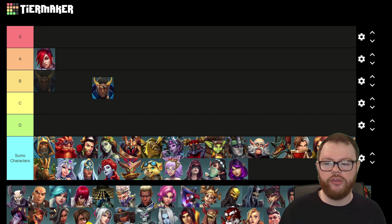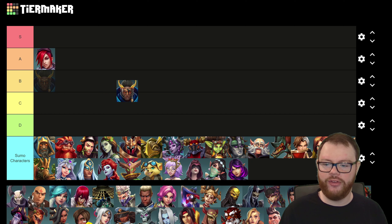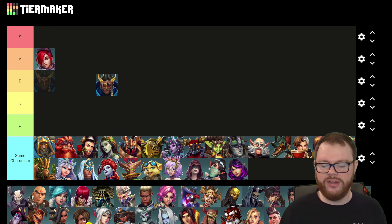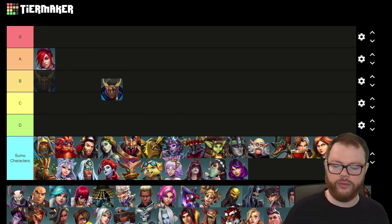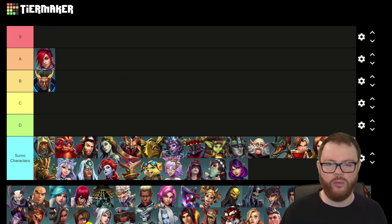Next we have Azan, who has really good survivability and pretty decent damage. He doesn't necessarily have much hard CC apart from his movement ability, which can be very janky — sometimes the stun just doesn't work. And his ultimate is not that good in sumos; it's a burst of damage, but you don't really need the mobility. He's still dependable enough in the survivability department, so I'm going to give him a B ranking. He's not bad, but he's nothing really good either.